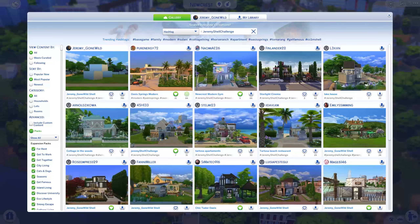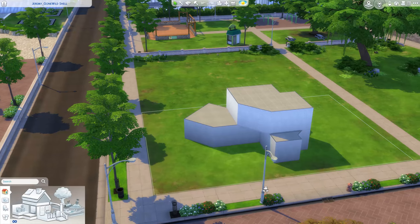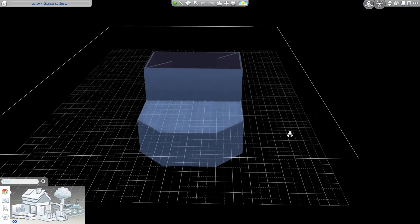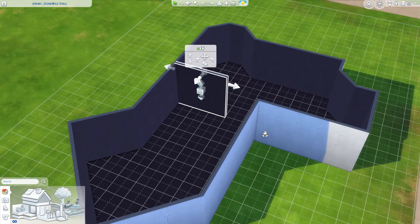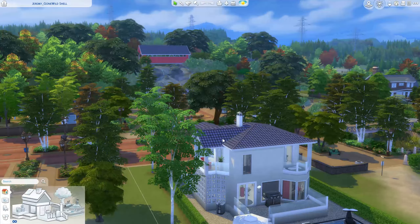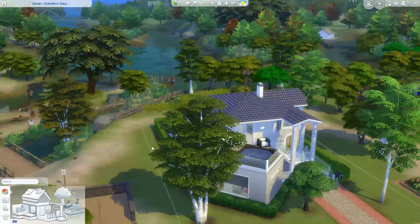Thanks for all the free stuff EA. We did a community shell challenge on this channel and today we're going to look at some of my favorite entries. Before we get started, this is the shell that I built. It's on a 30 by 20 lot in Newcrest, two stories tall and also two stories underground, with just a few weirdly placed interior walls that you can't move. Before I could judge anyone else I had to do the challenge myself, and so this is the build that I made using my shell.